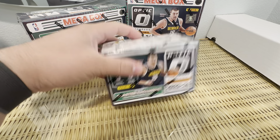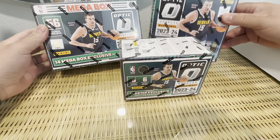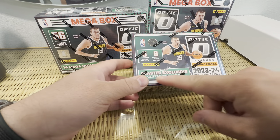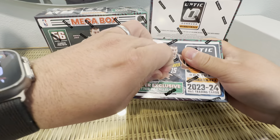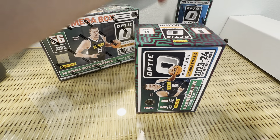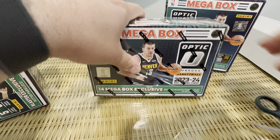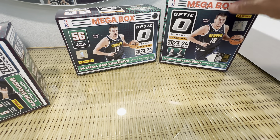Hey guys, welcome to the channel Pull Bangers Not Teeth. Today we got the retail lineup for Optic Basketball. We got a regular blaster, a Target mega, and a Walmart mega. They say these have exclusive glitters — I think the glitters are in all of these but we'll go through and see. The blasters and megas have regular purple parallels, and the Walmart megas have the pink hypers, while the Target megas have the purple shock parallel. If I had to pick, I like the purple shock over the pink.